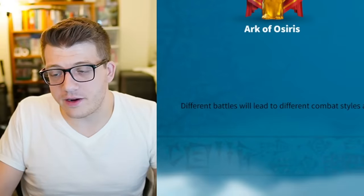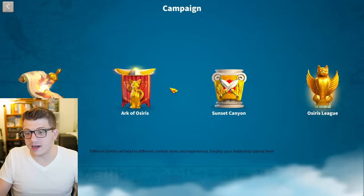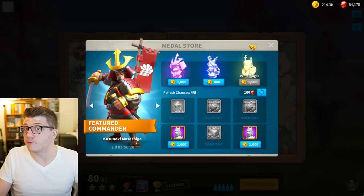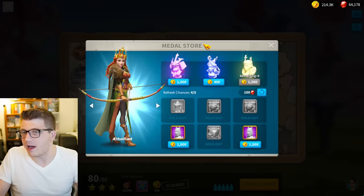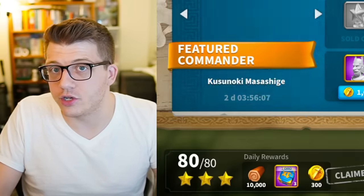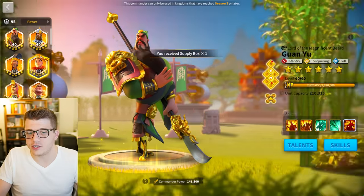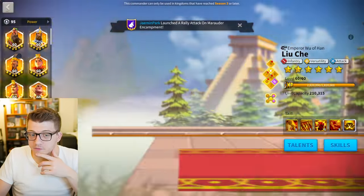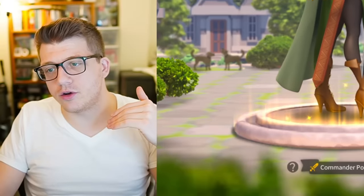These commanders aren't even fully meta viable — they're just slightly better than epics — but it gives players something to work towards and a reason to log in. When a new player sees a legendary commander they can get for free, that is an incentive to play the game. Unfortunately, Ethelflaed has aged so poorly that she is no longer a good reason to log in — especially in season of conquest, where players realize very quickly that even though she is legendary, she doesn't feel on the same caliber as newer legendaries. She's very far from that caliber.